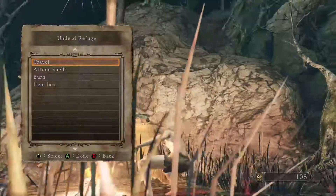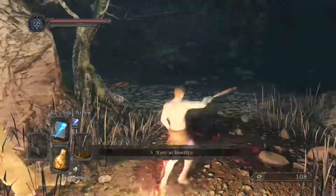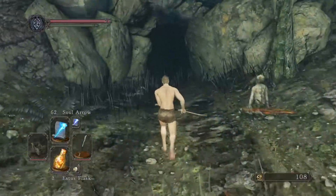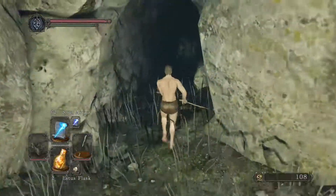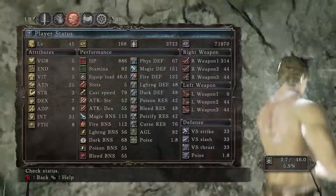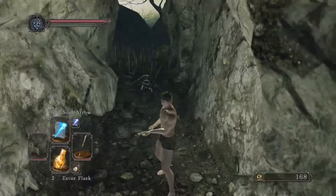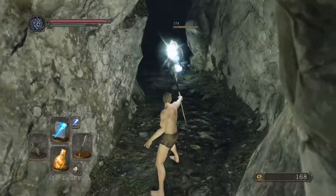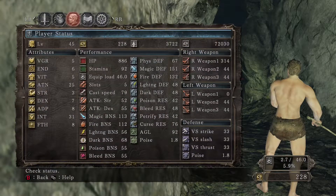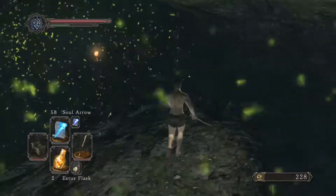Welcome to part five of the how-to mage run, where I'm going to teach you how to make the most out of being a mage in Dark Souls 2. As always, I'll show you my loadout — not really focusing too much on vigor and endurance. I'm focusing primarily on attunement and intelligence, as those two are going to give me the biggest advantages as a mage in this run.